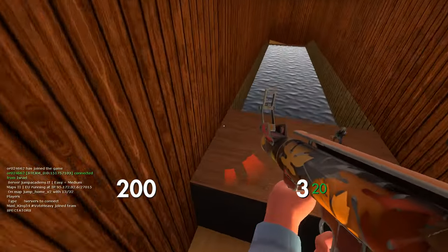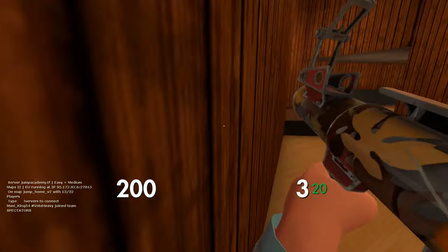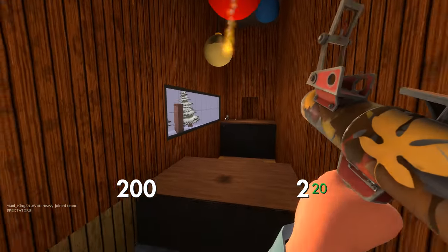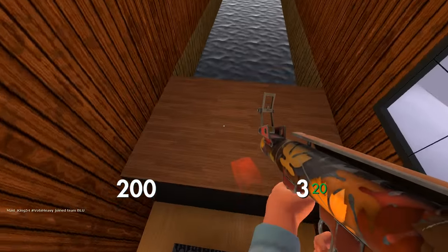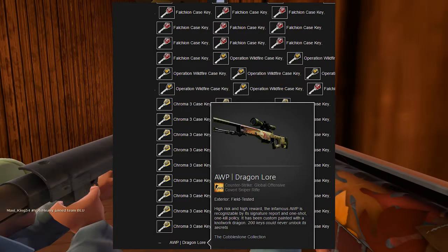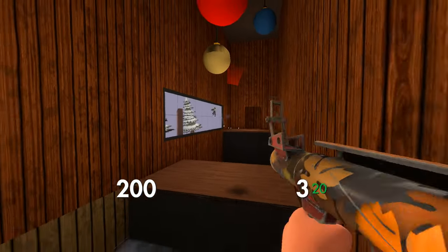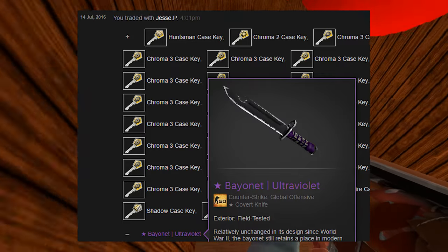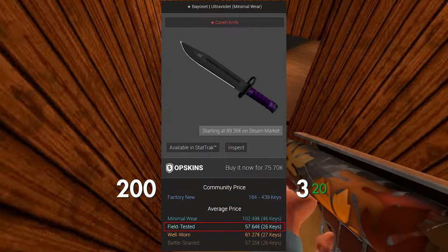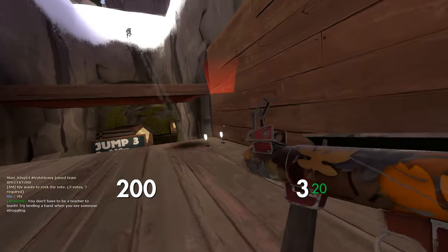I still have some CSGO items left from my CSGO trading series — there are like two or three trades which contain CSGO items, so please don't be mad about that. Soon I will upload only TF2 trades. In the first trade of the episode, I sold my Field-Tested OP Dragon Lore for 335 CSGO keys pure — he overpaid in keys, so definitely happy about that. In the next trade, I sold my Bayonet Ultraviolet for 27 keys pure; it was worth about 26 keys, so he overpaid.